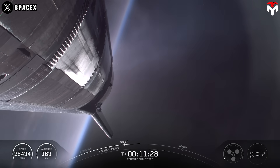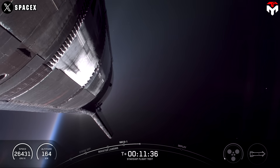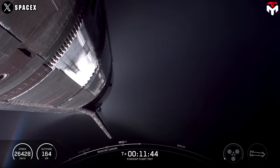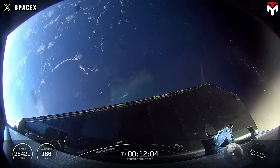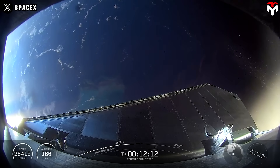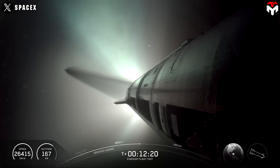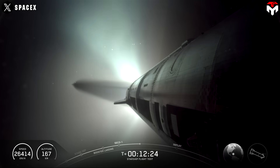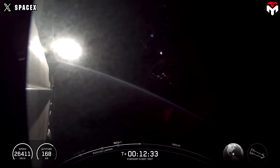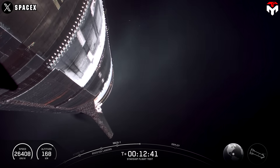In about 26 minutes we'll have the first deployment of simulated Starlink satellites planned from Starship. That will be followed at about T-plus 37 minutes and 49 seconds by the relight of a single Raptor sea level engine in space, to help gather data on our ability to do a de-orbit burn for future orbital Starship missions. Today's re-entry will test the heat shield — specifically how Starship holds up with 100 missing heat shield tiles on its thermal protection system. We purposely removed those tiles over critical areas to safely test what might happen on an operational flight. Very critical test coming up, and then the final descent where we'll again be pushing Starship to its limits.